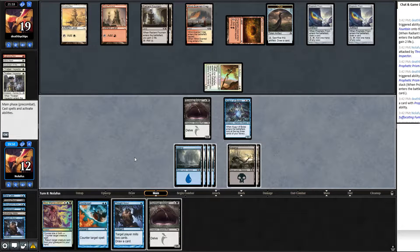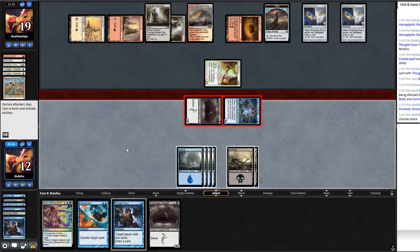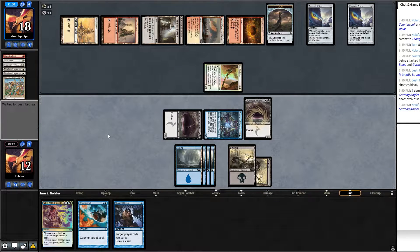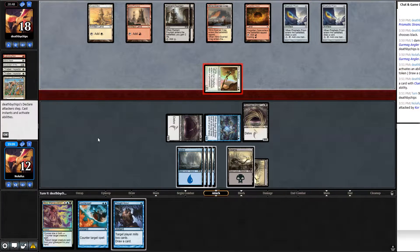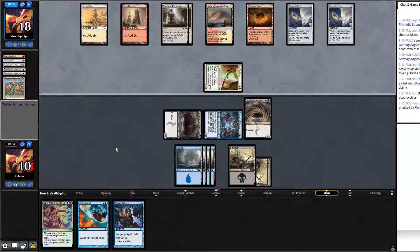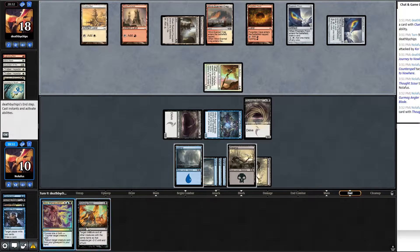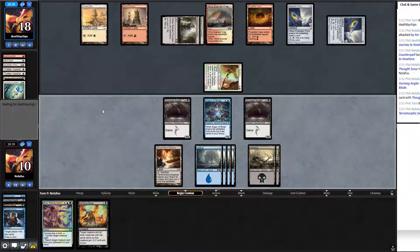They choose black so I still get in for one damage. I have another Gurmag plus Soul Manipulation and Counterspell. Opponent swings with Sky Fisher, probably wanting the Prismatic Strands flashback. I'll counter whatever creature they play. They play Journey to Nowhere — I counter it. At end step, Thought Scour myself, drawing Echoing Decay and Terramorphic Expanse. Play that and pass.